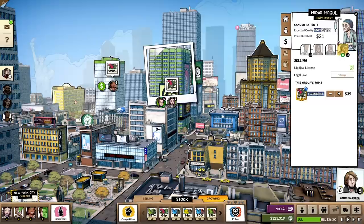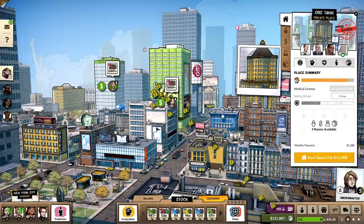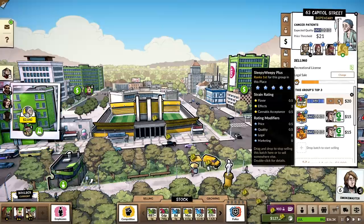We're going to buy here where the epilepsy patients are and we're going to do Epi Plus as well. But let's deal with this — legal scam, Boulder Street. What's going on? $17,000? I've got to crush you like the scum that you are. Look at this, we're already crushing you. Let's speed up the process at Capitol Street, shall we?